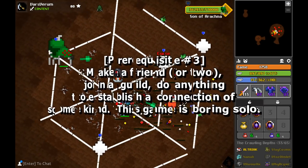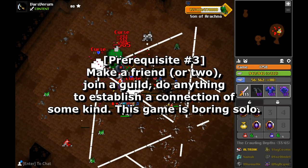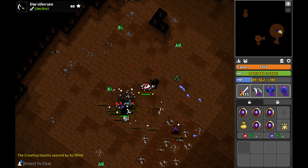And number 3: make a friend or two. Realm is always fun to play with a group, so if you know someone then hop into a Discord call and this whole experience will be way more enjoyable. Take my word for it. Alrighty, so with that out of the way, let's first start with the most accessible location for getting good equipment that many people kind of forgot existed.